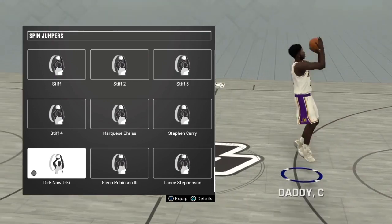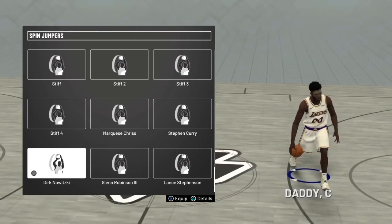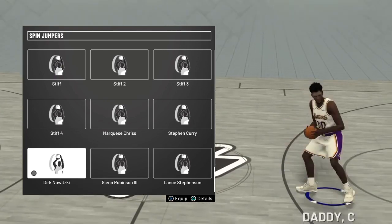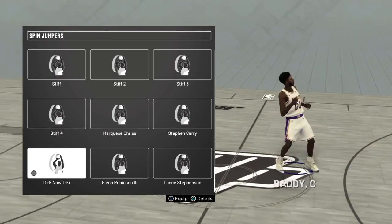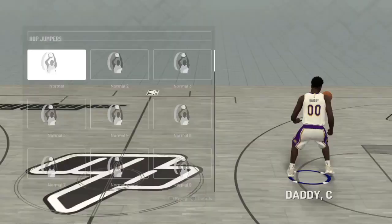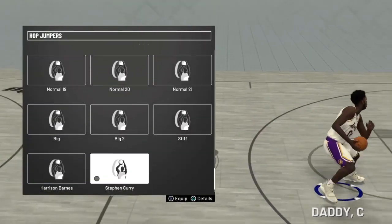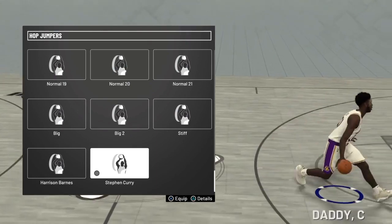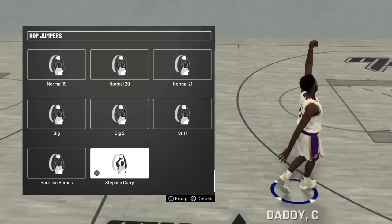As you can see it does a nice little jump. Some of these I haven't really tested, but if I need to update or if you guys know some that are actually better, please let me know in the comments. Hop jumper: Stephen Curry — people should already know what this looks like. Easy, gives a lot of space as a center.